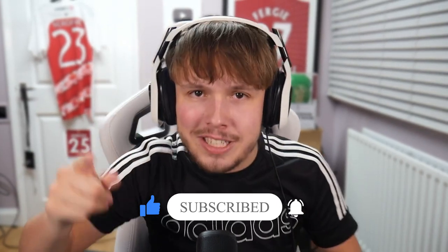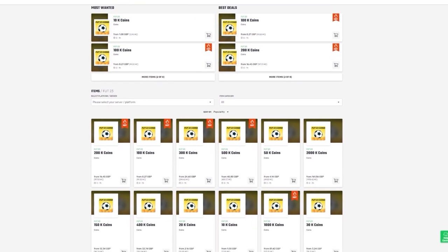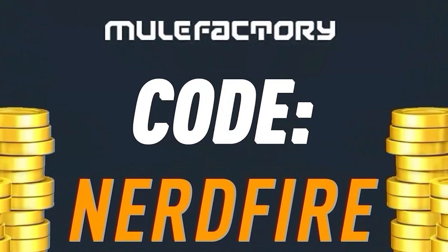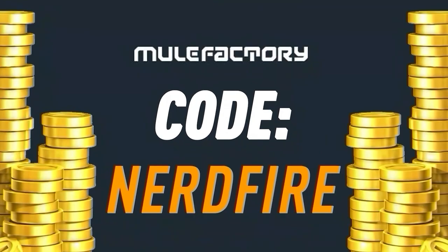We're going to go ahead and do that. If you guys have done these SBCs, let me know in the comments below what you've got back from the packs. However, if you can't afford them and you need coins to complete the SBCs, no further than MuleFactory.com - go over there to get the cheapest, most safe, reliable coins and use the code NERDFIRE at the checkout for 5% off your order. Link is in the description down below.